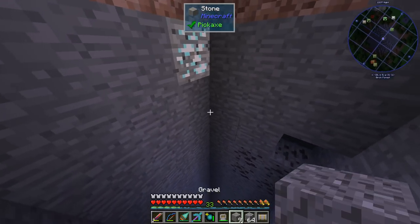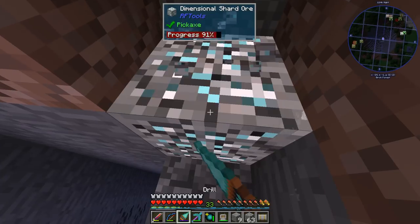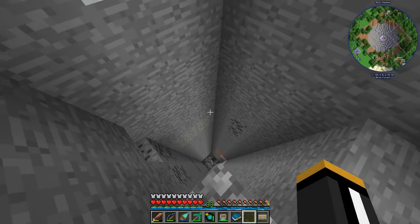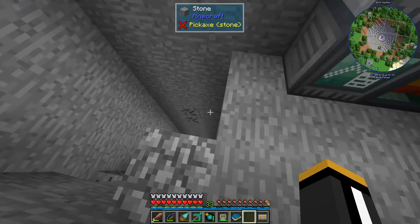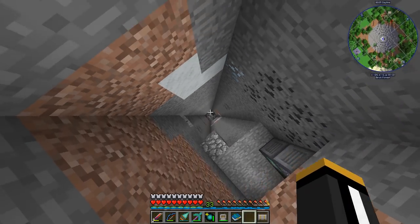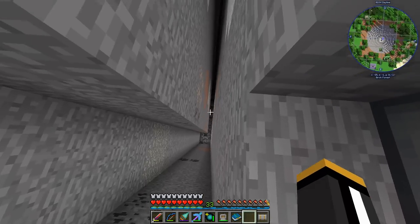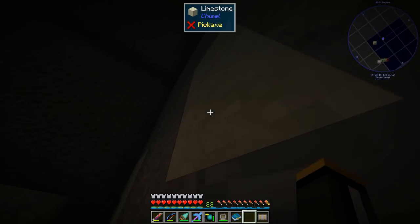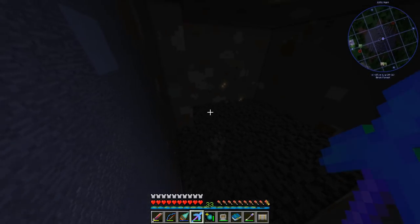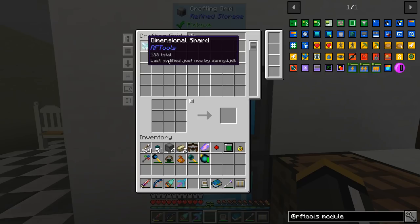I'm going to break one without fortune just to show what we'd normally get — we got three, so fortune actually doubled it. I have our shape card set up to mine from level 40 downward, so I'm going to get that started. We mined out this entire area and we ended up with 132 dimensional shards, just over two stacks. Not a whole lot, but enough to get us going and move on to the next phase.